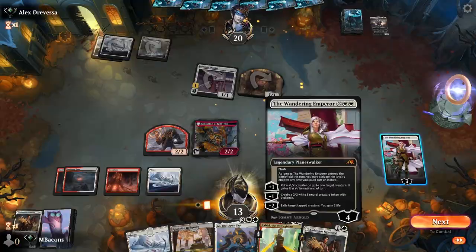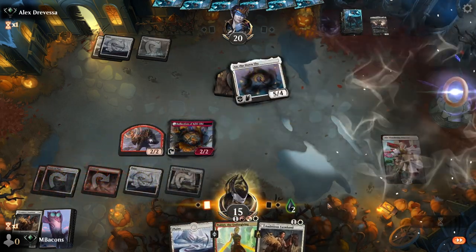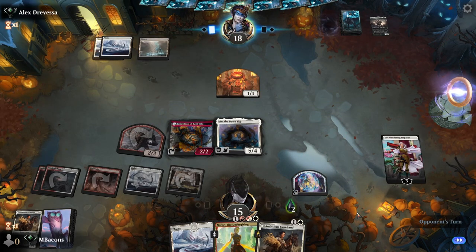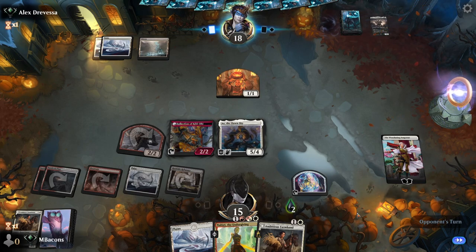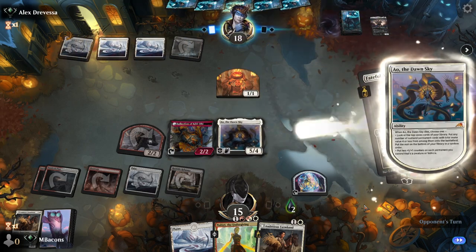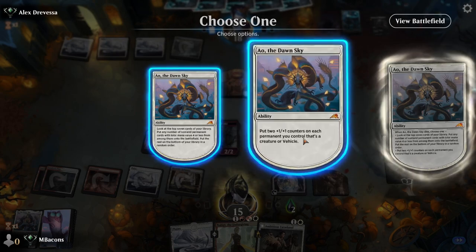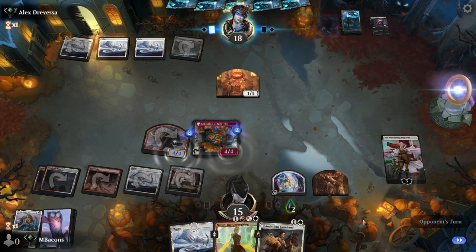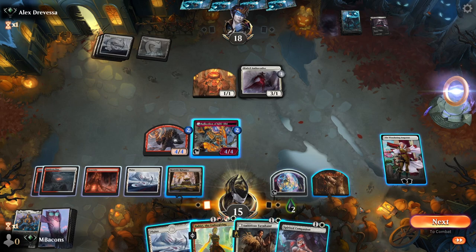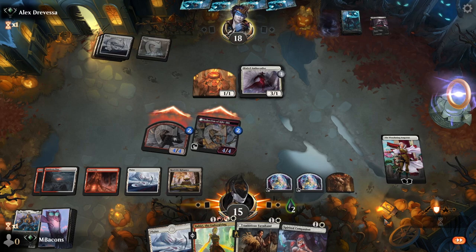Maybe it would have been better to do the Samurai token there, but the result is pretty similar and we didn't have to minus the Wanderer, so now we can do it on our turn when our opponent's still tapped out. Let's follow up with a beefy dragon. Unfortunately can't copy it because it's legendary - Fable doesn't let us copy legendary things. Are they going to exile our dragon? No - Fateful Absence, so we will get the trigger. We can either go looking for permanents or put counters on our stuff. Let's put some counters on our stuff.